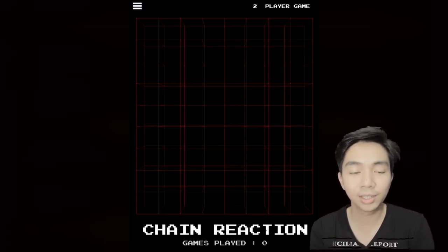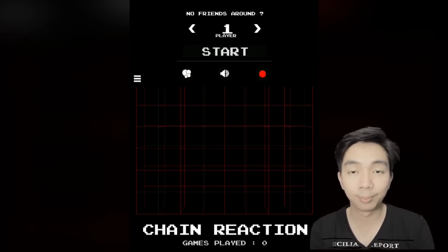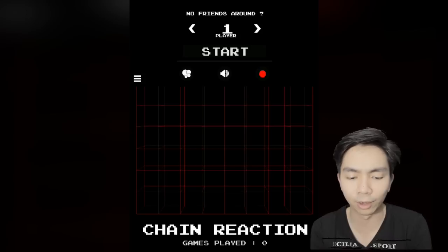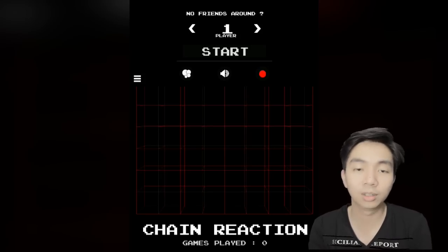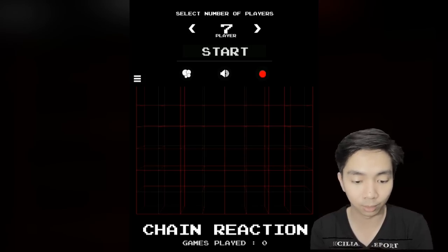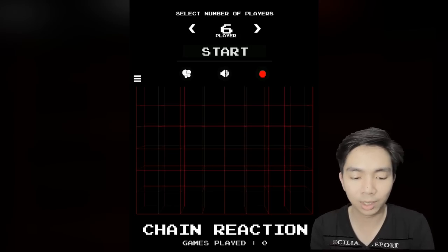If you look at the top right it says two-player game, and you can change it by pressing New Game. You can select Player One versus AI — a bot or auto-intelligent — and if you have friends you can change it to three, four, or even up to eight players. Wow, it will be really difficult with eight players!